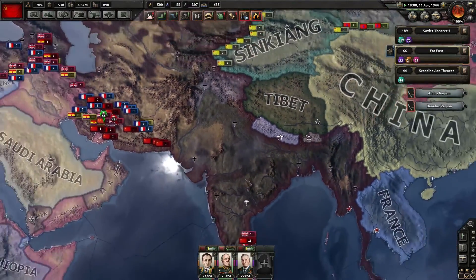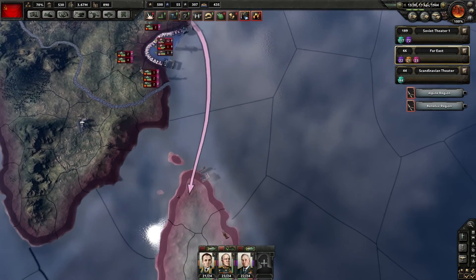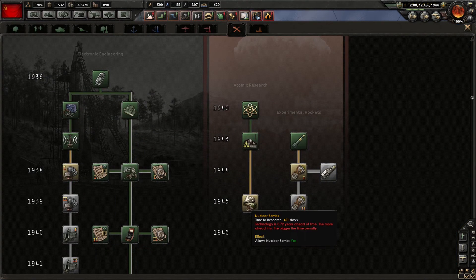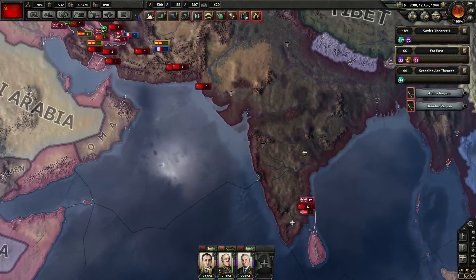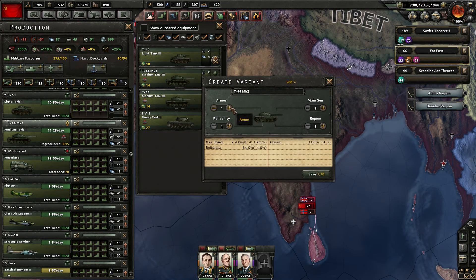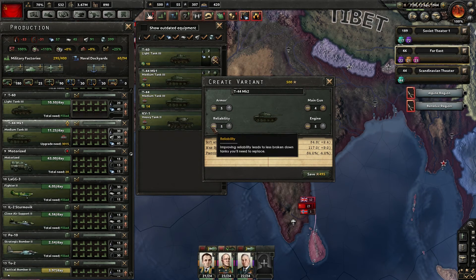We are taking out the British very slowly. We have 45% naval superiority. We have nuclear reactor technology - excellent! We can get the bomb. Let's get radar stations instead - that's going to be helpful. We are full on army experience so we're going to make a variant of our tank again, which means we will have awesome tanks. T-44 Mark II - good little tank.